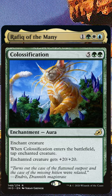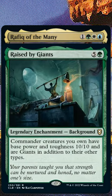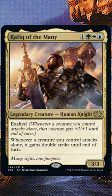Finally, new from Baldur's Gate is Raised by Giants. This doesn't need to attach to Rafiq to do its thing, and also provides a giant subtype for some neat interactions. All these cards can be yours for just $2.71.